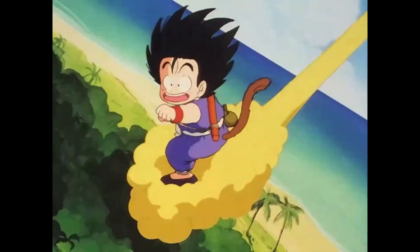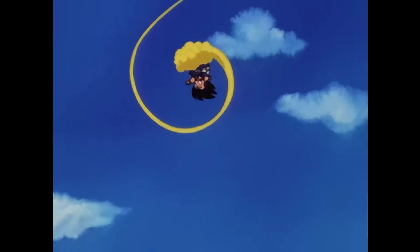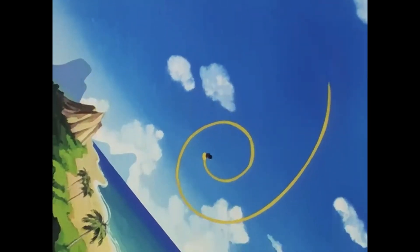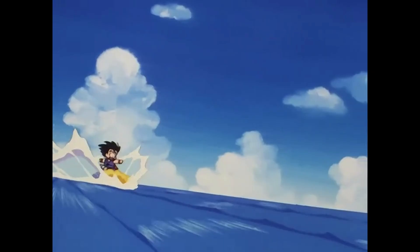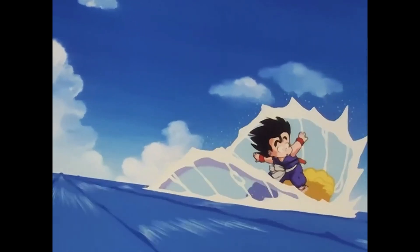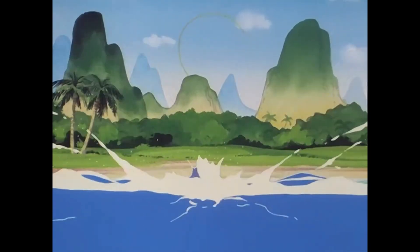The Nimbus cloud is an iconic concept in the Dragon Ball series, and considering a lot of Dragon Ball fans have not seen the original show, I think a video where we briefly discuss it is in order. The Flying Nimbus, or Kinto-Un, literally meaning Somersault Cloud, is a magic yellow cloud that acts as Kid Goku's main method of transportation in Dragon Ball.